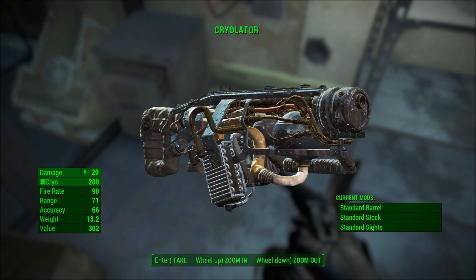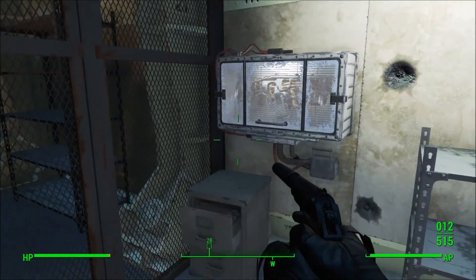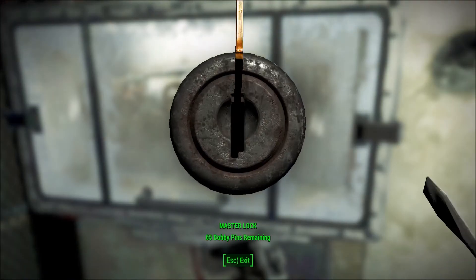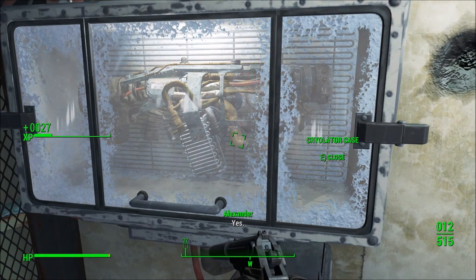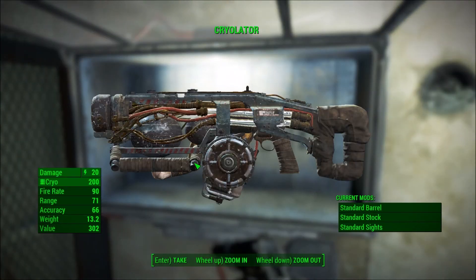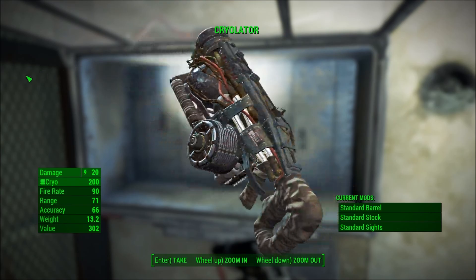So that was how you get it the glitched way. I'm going to show you how to do it the lockpicking way — it's pretty much the same. You just pick the lock; you have to be level 18 though. Not that hard. It's probably one of the easiest guns to get in the game. You just go there — there's no enemies to kill, no nothing.